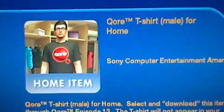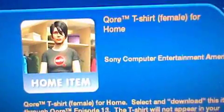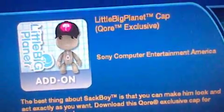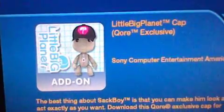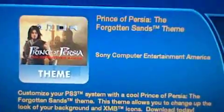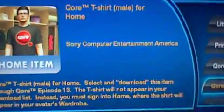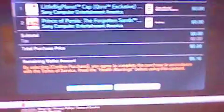There's also a Core Trucker Cap, male and female versions. This episode, Episode 24, has gotten really popular. There's a shirt for female, a shirt for male, and there's a theme for Prince of Persia. I'm going to download all these items. This is free. Let's go ahead and download the LittleBigPlanet Cap.